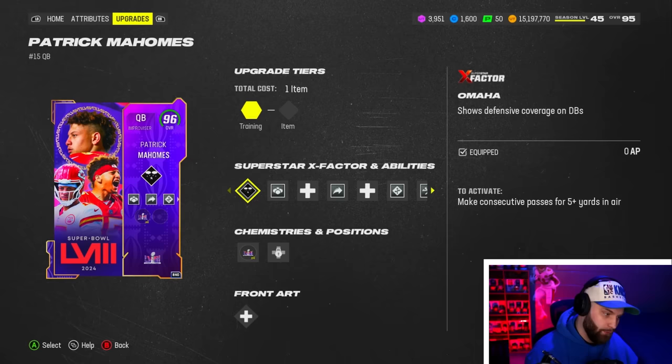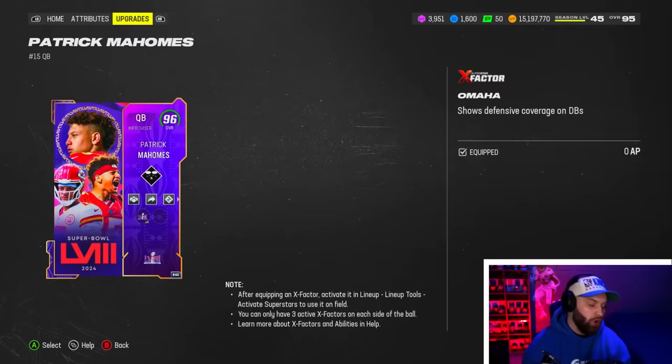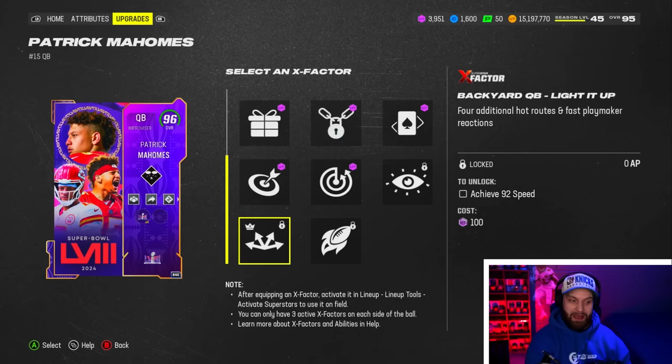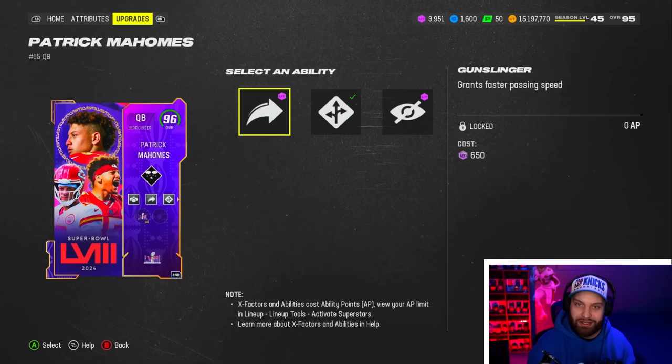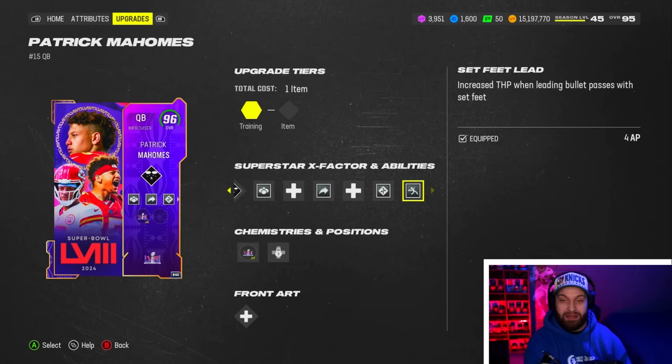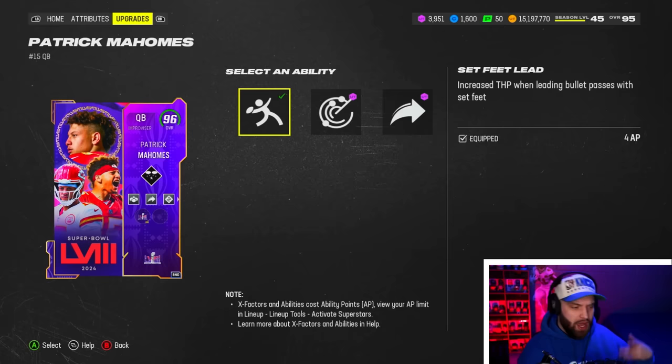The one thing with Pat Mahomes is 94 speed. The Light It Up token will get you plus 1 speed, and you will also unlock this X-Factor, which is really good. Backyard Quarterback Light It Up is insane — if you don't know what that is, it is Howitzer Master and Playmaker for 0 AP, which is crazy. You would also be able to take out Howitzer Master and use free Gunslinger. So you would really have the full stack for 4 AP if you use the token on him. He has the best ability stack in the game — not probably, he does.